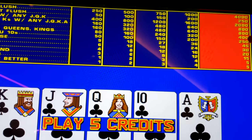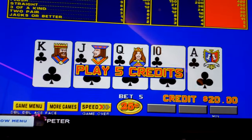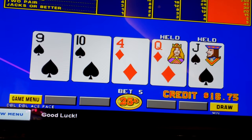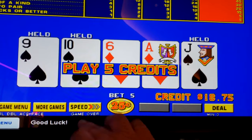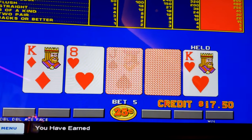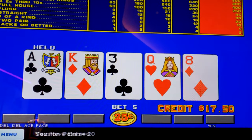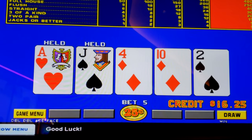Four aces regularly. Four of a kind jacks, queens or kings alone is a hundred bucks. So let's give it a shot. I'm only playing quarters right now because I just want to try this game out. I don't think I've seen it — if I have, I've never played it before. But it looks pretty cool.